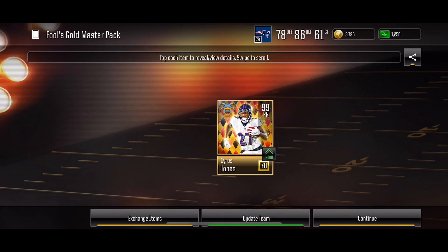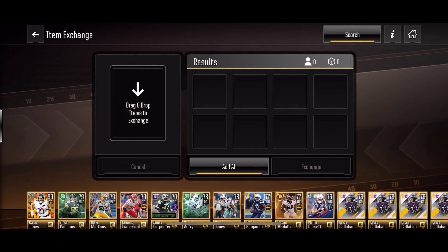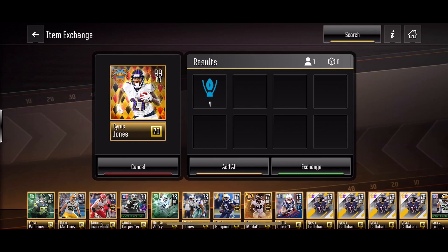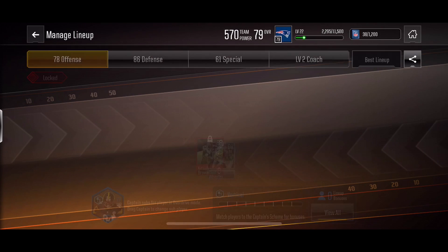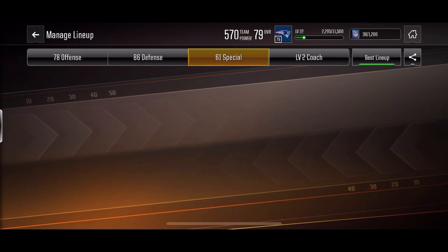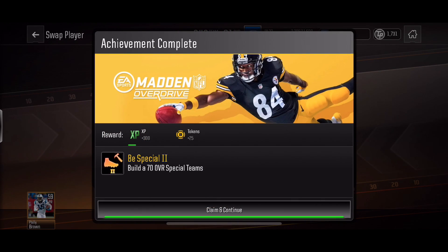So there you go. Next, I'm going to show you how much he can trade in for, which is 4 diamond trophies. So you have the team of the year punt returner — you may decide to use him as trophies instead. I'm going to put this guy on my team, and he bumps me up to a 70 overall special teams.